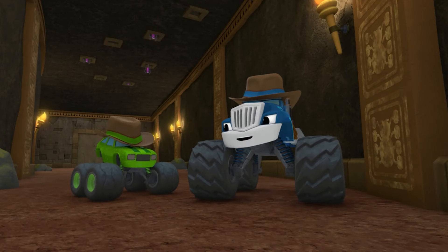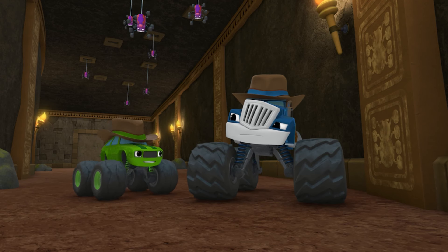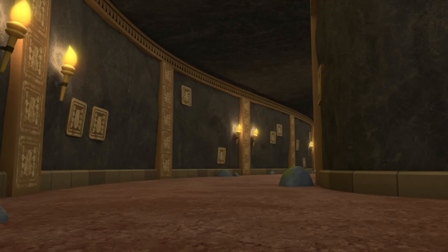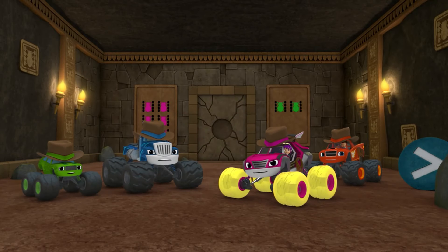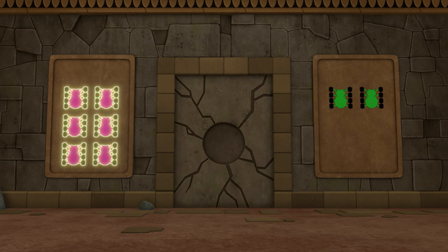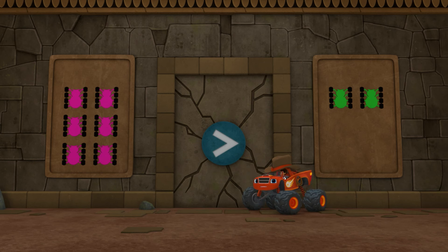Phew! I'm glad we don't have to worry about pinching crabs anymore. Now we get to worry about tickling spiders! Tickling spiders? Let's get out of here! Uh-oh! Another locked door! We'd better use this greater than symbol to open it. Look at the spider pictures on the wall. Are there more pink spiders or green spiders? Pink spiders! Right! The number of pink spiders is greater than the number of green spiders.